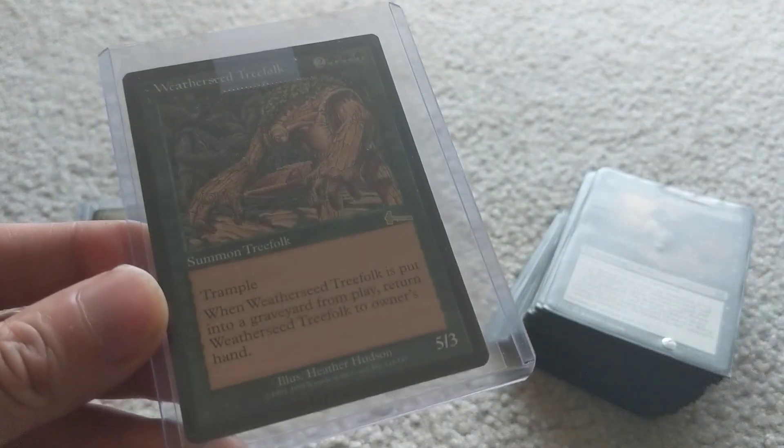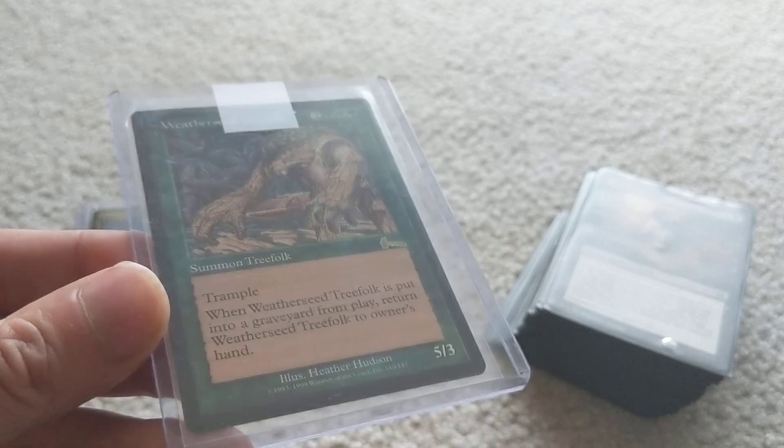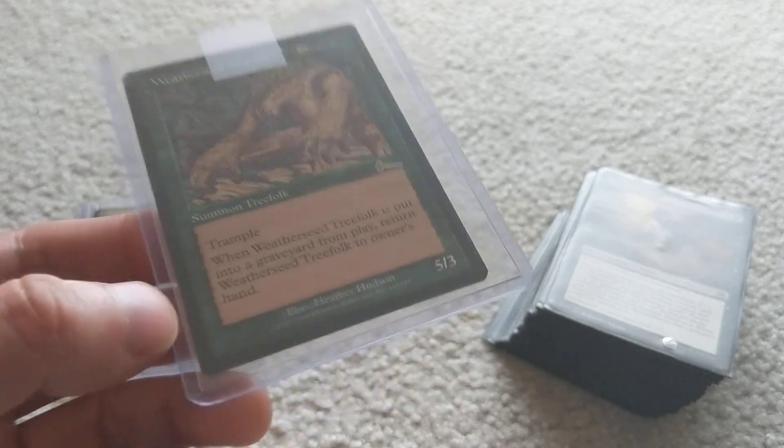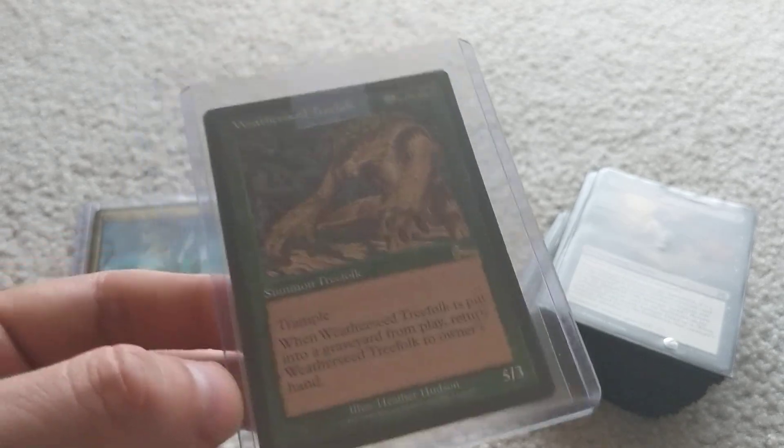Weatherseed Treefolk — a 5/3 with trample, and when it dies you get it back to your hand. Pretty simple ability, not too powerful, but cool. This might actually be on the reserved list, I think.